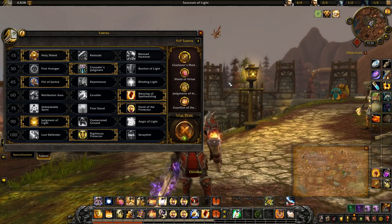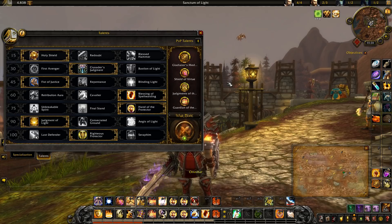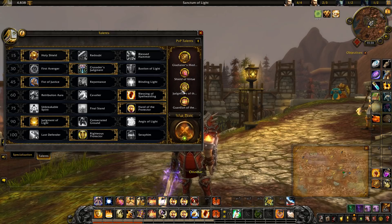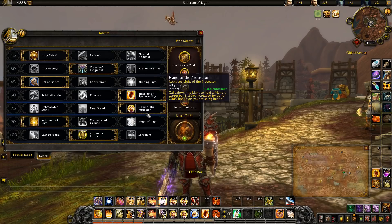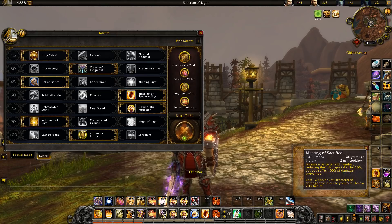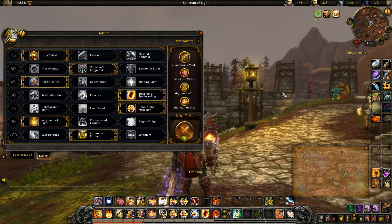Next we're using Judgments of the Pure — again synergy with Crusader's Judgment, more healing for the entire group, less pressure on healers. Combined with Judgment of Light, Hand of the Protector, and all your other utility like bubbles, defensives, and sacrifice, it's going to be very difficult for the enemy team to kill you or one of your teammates.